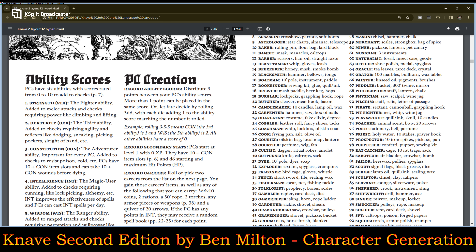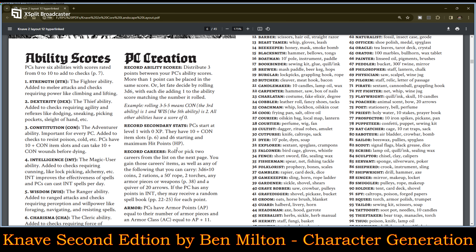Record ability scores. Distribute three points between your PC's ability scores — more than one point can be added to the same score. Or let fate decide by rolling 3d6, with each die adding one to an ability score matching the number it rolls. For example, if you roll 3-5-5, constitution is 1 and wisdom is 2; all other abilities have a score of 0. I would probably much rather just put a point in where I want it, but if you like randomized, that's a good way to go.